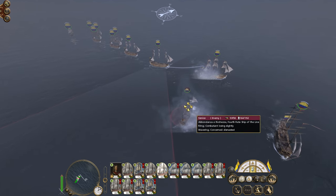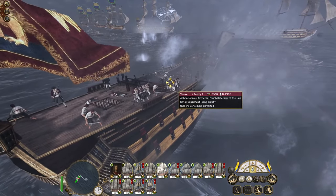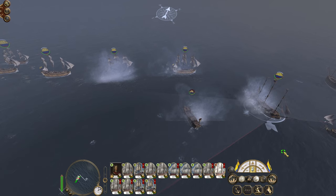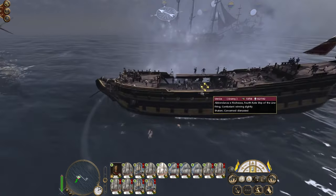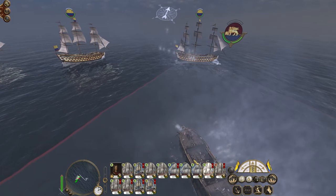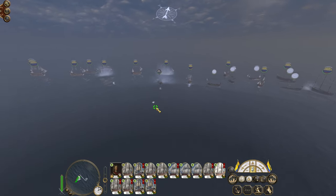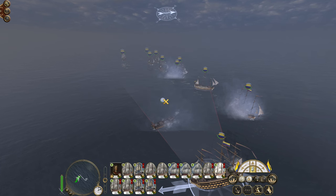This poor little fourth rate ship of the line, not doing so great. Phoenix pivot. The brig exploded. Let's see around the back of this ship. Apparently they're in quite good spirits - they think they're winning, which is cute. Dropped anchor. A decisive victory. Indeed. It was decisive - truly decisive.